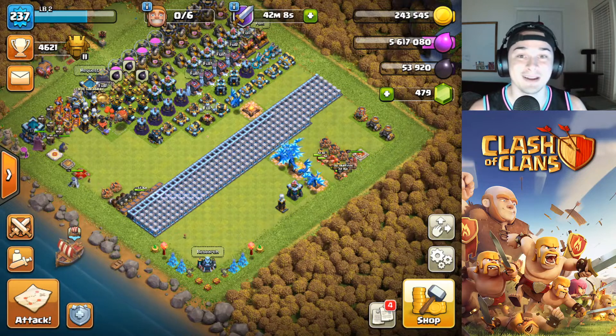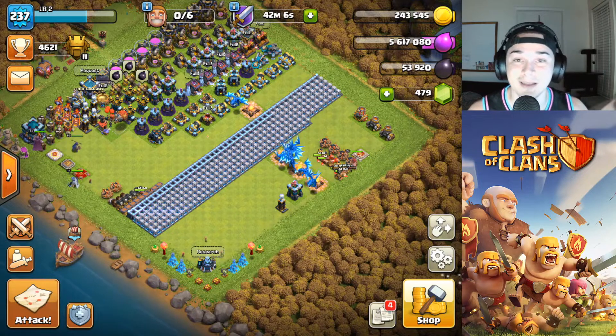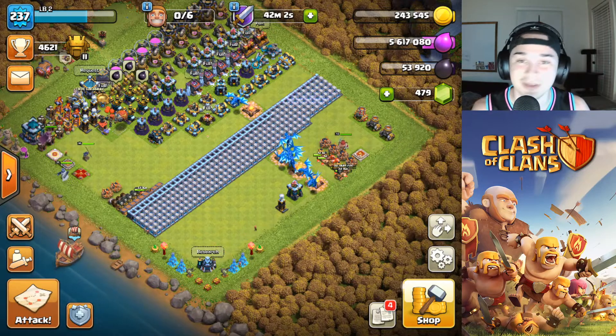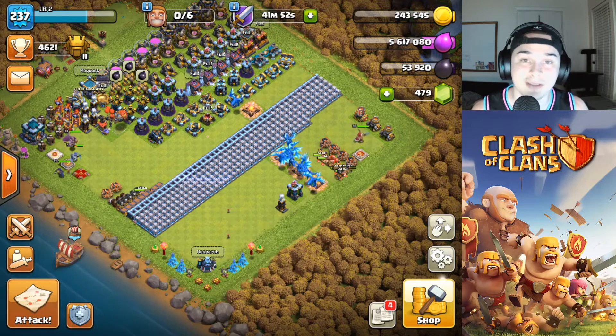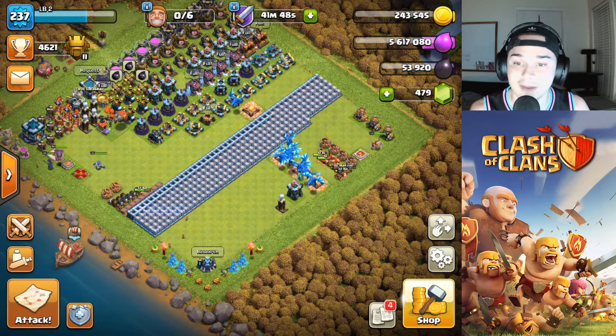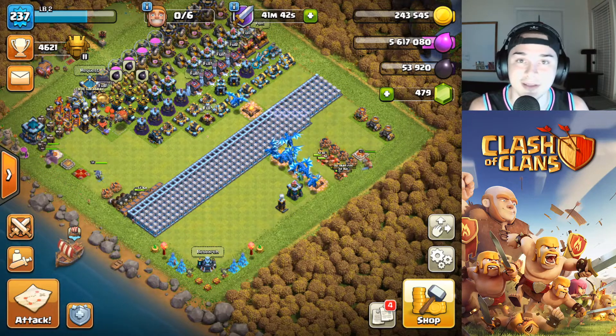The air defense HP increase is unfortunate — my go-to Town Hall 10 attack was a lightning attack, but now it's completely useless. You used to be able to lightning strike a Town Hall 10 air defense with only three Lightning Spells and take it out, covering three air defenses with nine spells and having a Rage Spell left over. Now you can't do that anymore. Also, Dark Elixir troops are now easier to upgrade for lower town halls — they decreased the time and dark elixir cost, which was really needed at Town Hall 9 and 10.